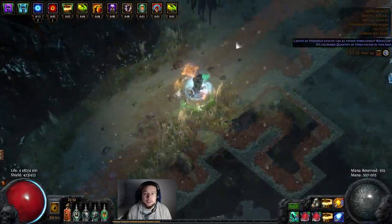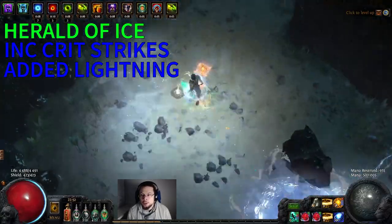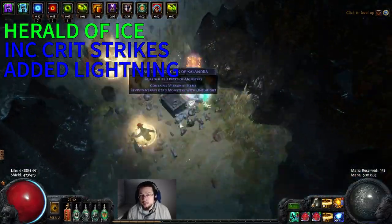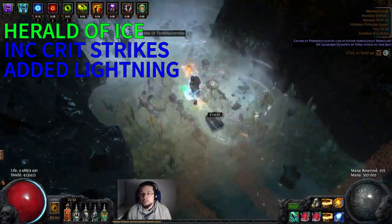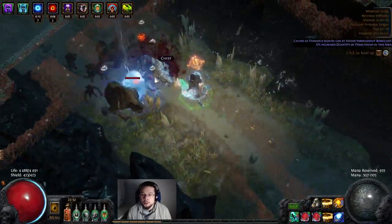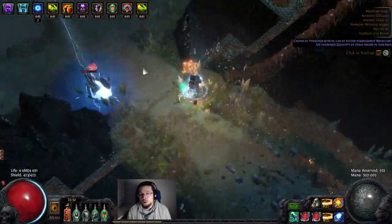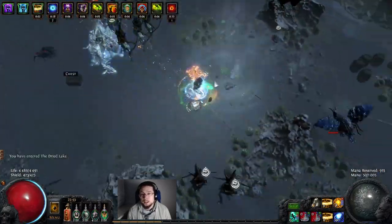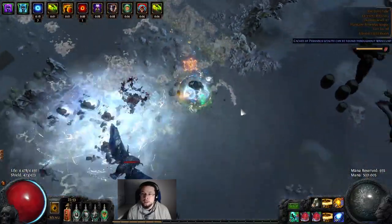Our second setup is Herald of Ice, Increased Critical Strikes, and Added Lightning. We use this in a plus-3-to-ice-gems dagger so that we can still use Whirling Blades and our Herald of Ice deals a lot more damage. The Added Lightning is only there because through it we are able to shock with the Herald of Ice, and thus we can always have our Herald of Thunder up at all times.